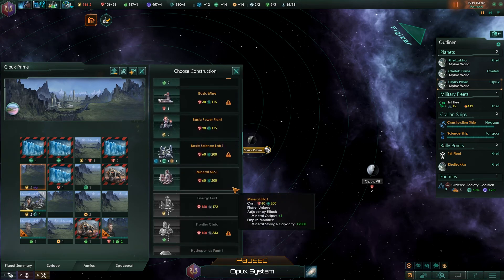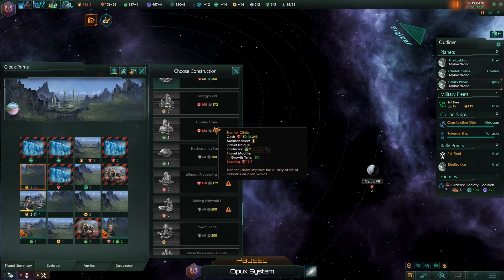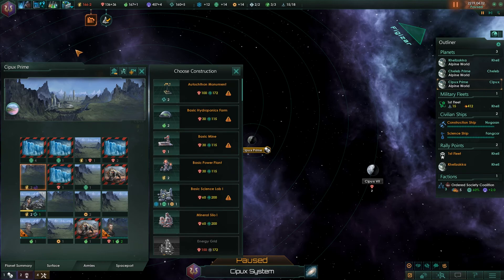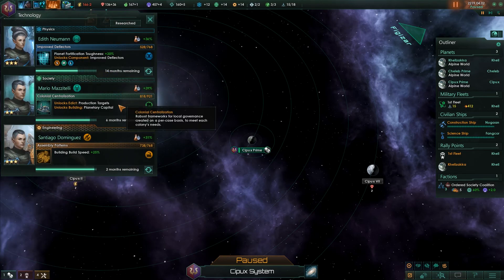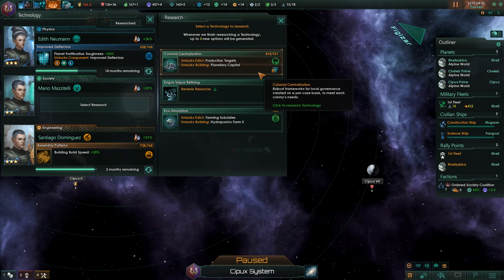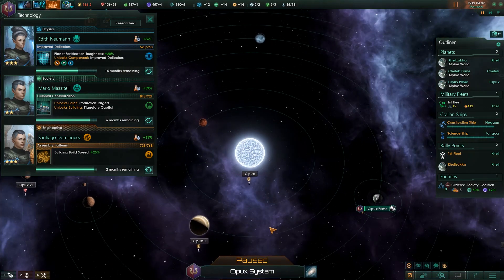Can we already build the Betharian power plant? I don't think so — we don't even have the technology, but I think that will be unlocked right now because we do have a tile that produces Betharian stone. I'm not sure which research category it was under — we'll just have to check it out as soon as we finish our other researchers.